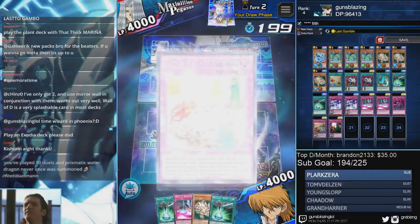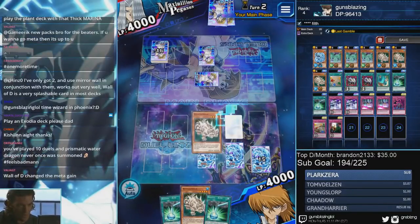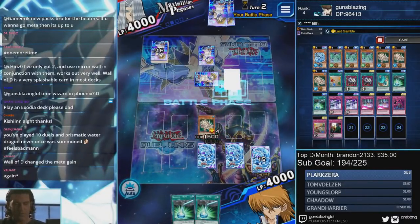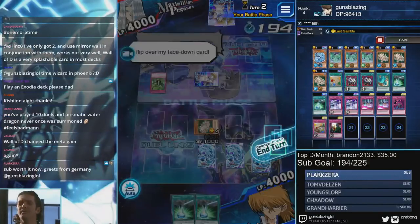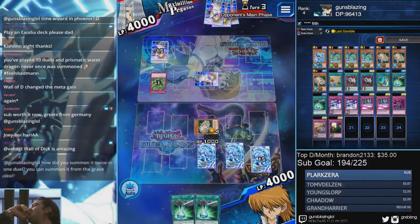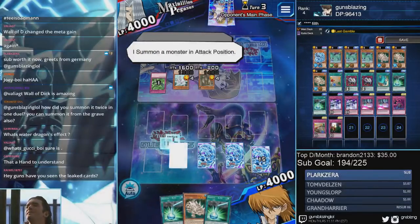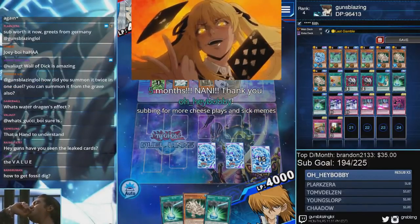Alright, this is looking good for your boy. Oh, Fossil Exa - that's good too! Shoutout Pegasus. This is probably gonna get protected but that's okay. Fossil Excavation is probably gonna see play. Let's see if this attack goes through - no, he Windstorms on one monster, interesting. Guardian Stash - I don't mind that too much because it won't destroy my monster, I'll still have it available. Sergeant-Elec - that's a name! Rastagambur: 'subbing for more cheese plays and sick memes - thanks for the five months!' Oh hey, Bobby!